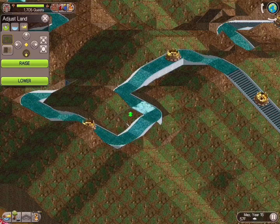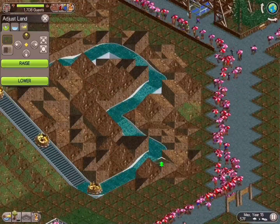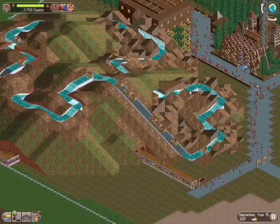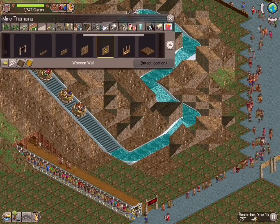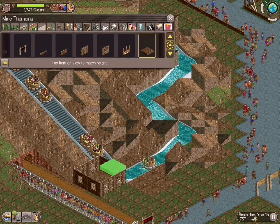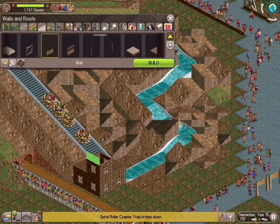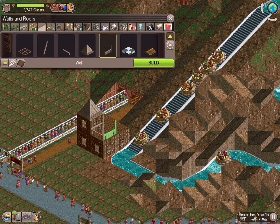When your park gets upwards of two, three, four, even six thousand guests, you've got to be mindful as you're playing — because all of those people are going to run towards any new ride you open, and that area is going to get inundated. You'll face a severe challenge keeping the floor clean, making sure there are enough trash receptacles, maintenance workers, and security guards, because any benches or lampposts you put down are going to get broken.